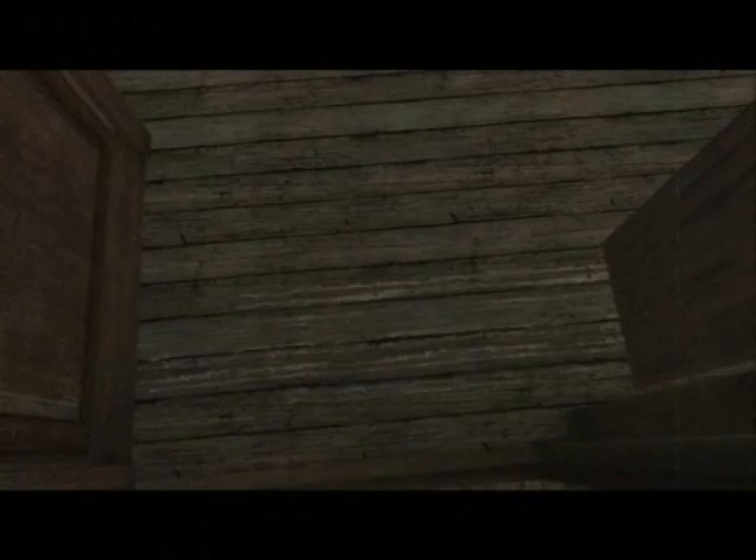Anyway, it's unlocked. Excellent. Basically, that says if there's scratch marks on the floor, it means we can push things in front of stuff, which becomes very useful for later on. But for now it's like a little tutorial. So what we're going to do, we're going to stop the copper coming in.